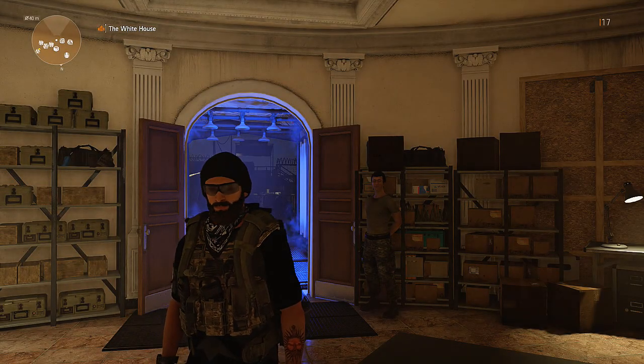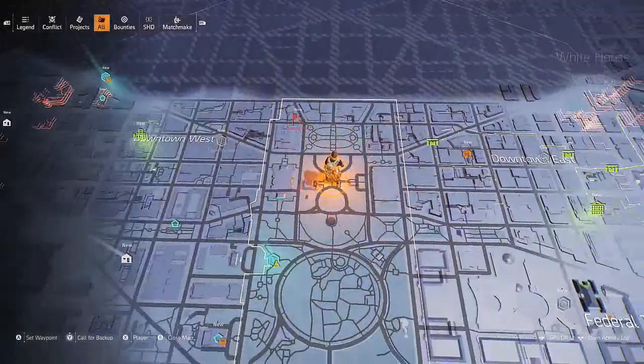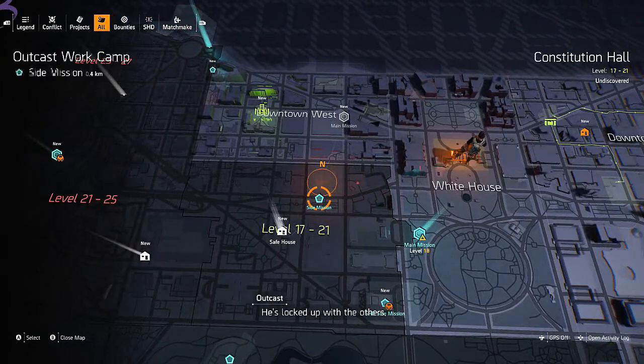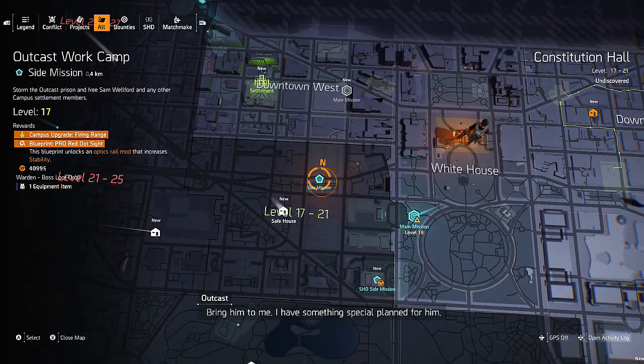Welcome back to the Division 2. We're over here in the White House. Let's open up our map and see what we can do in today's video. We're going to head over here and do this little side mission.